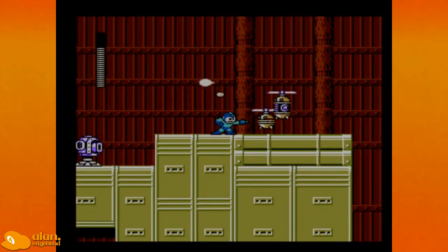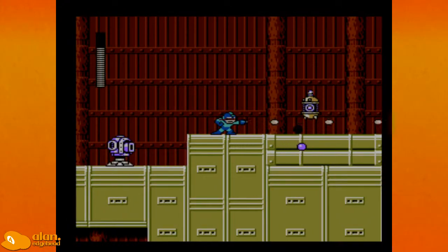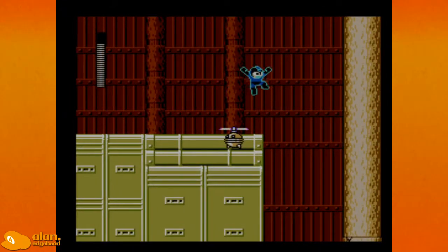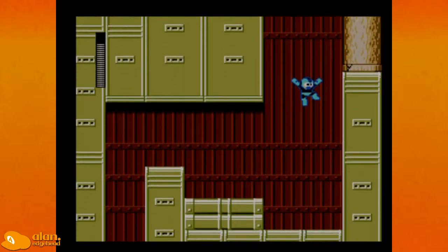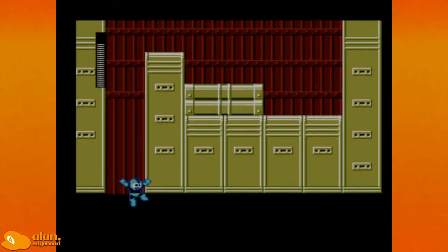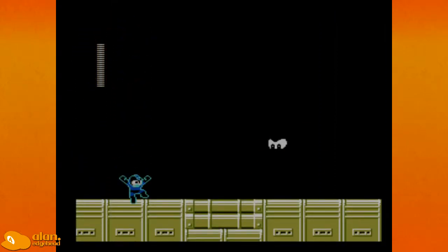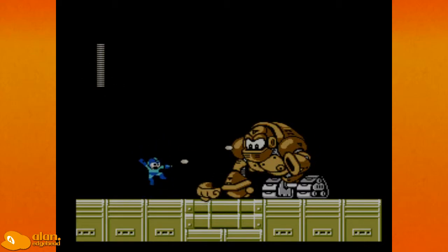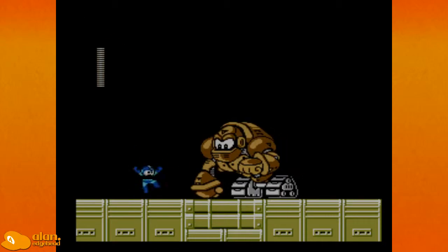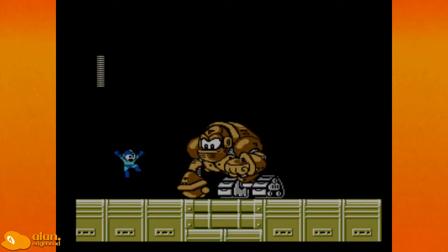When did it say this game came out? I wasn't paying attention to the Wii U splash screen at the start. I'm pretty sure we're into the Super Nintendo's lifespan now — not way into it, but into it. You can't manipulate that, Eddie, because you can't scroll off the screen. Now we have giant gorillas — I remember these from when I was a kid. You shoot its forearm, its knuckle, it pushes backwards.